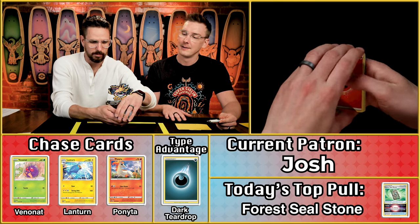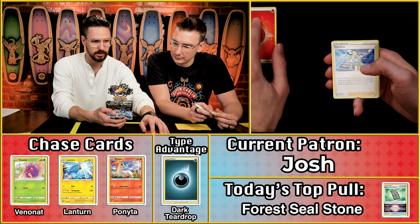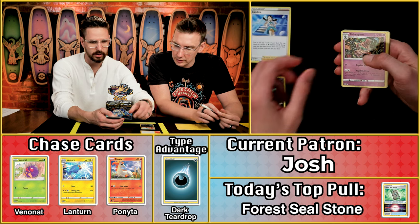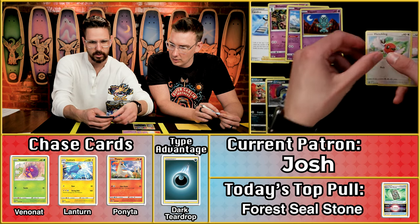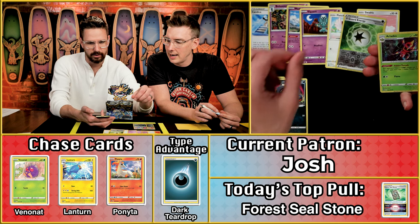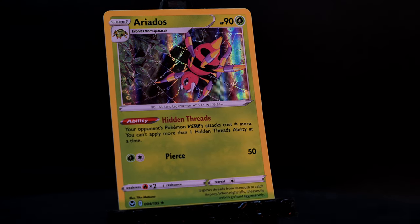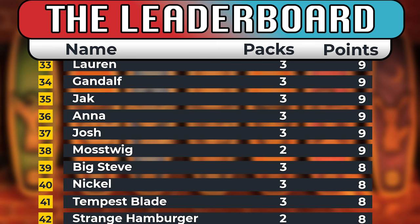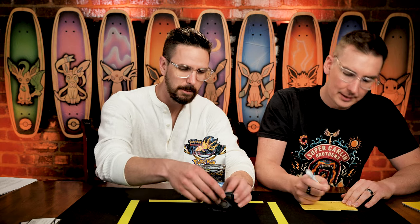We really needed the dark teardrop to put ourselves in contention for first place. We got Candace, Medentine, Elgium, Krojonk scores, Fletchling, Swablu, V-Guard Energy, and the Ariados. We've had very few of our chase cards showing up today — three points on that pack. Where are all the Venonats, Lanterns, and Ponytas? Hopefully we haven't missed any — Ethan's gonna be like, you guys gotta re-score like five packs.